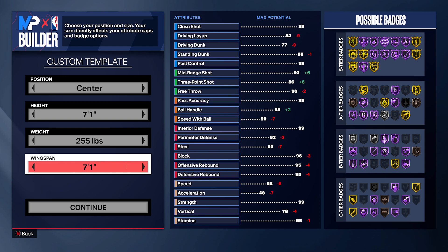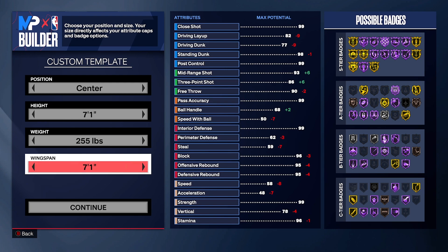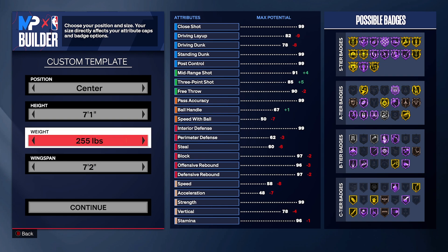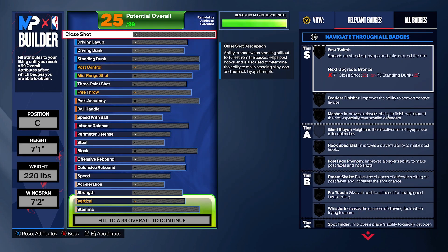At 7-1 we're gonna have 59 steals, but we need interceptor which requires 60 steals, so move it one up to 7-2 — that gives you 60 steals and unlocks interceptor. For weight, try to put it to the lowest to get the speed up. We're maxing out speed, and as I told you, all physicals are going to be maxed out, so put the weight to 220.